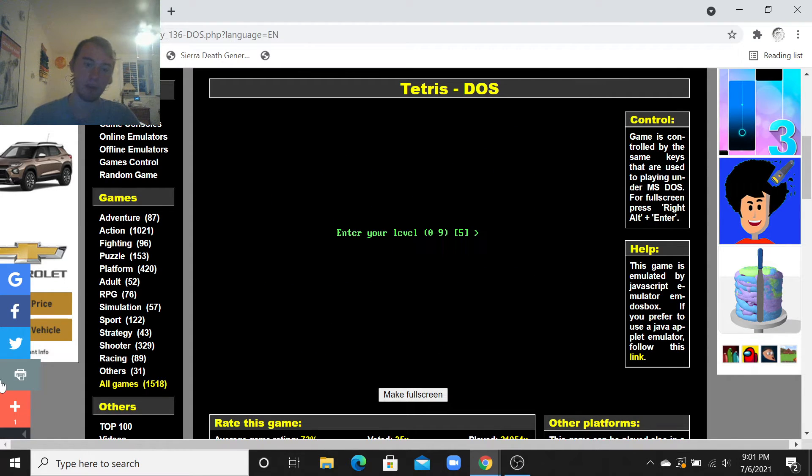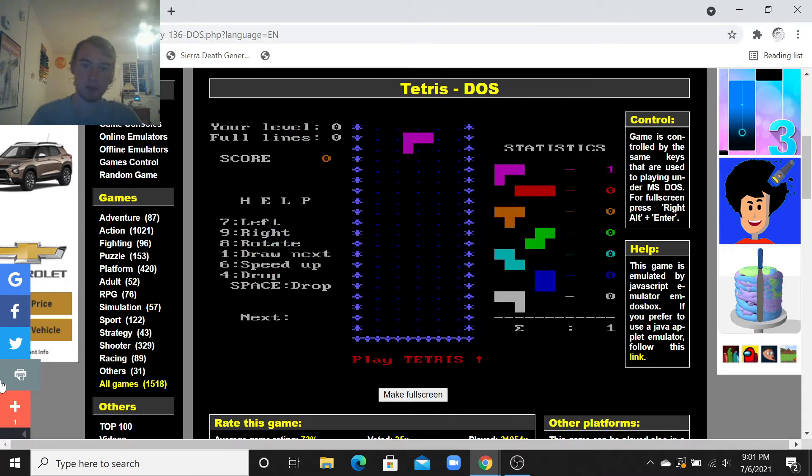I think 10 is good enough. Enter. We'll start with 0. Okay, now left is... 8 is rotate, and 9 is right. 7 is left. So I'm going to use the number pad on the computer for this. But it's really weird.